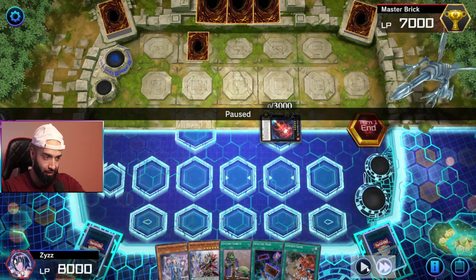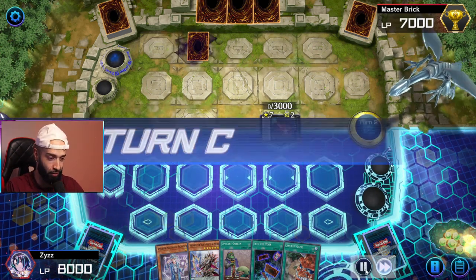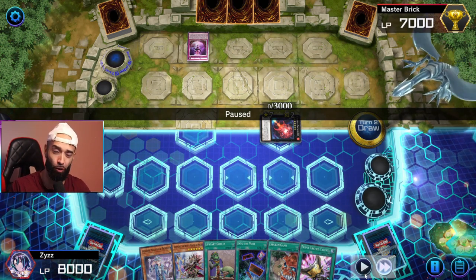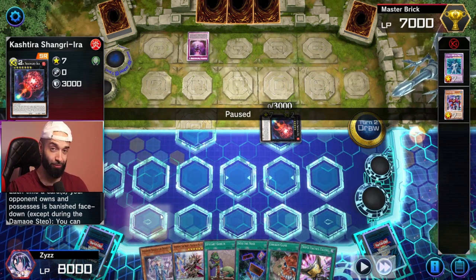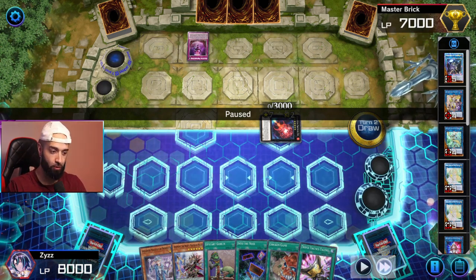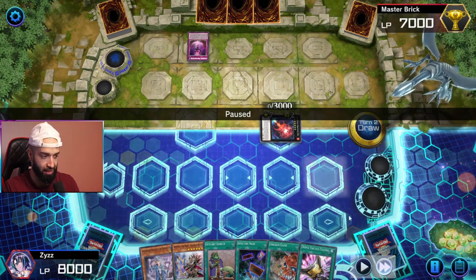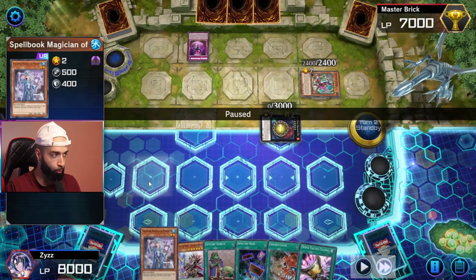I'm using a practice duel — Master Brick is our dummy — so I want you to understand how to do this. Pay attention to the whole video whether you're new to Pendulum or not. Now imagine he has a full board with Shangrila and Diablosis. First off, half the noobs on Master Duel don't even know what Pendulums are, so they're not even locking your scale. Even then, your Talents forces them to use Fenrir — you take their Shangrila, link it away, you're no longer locked.